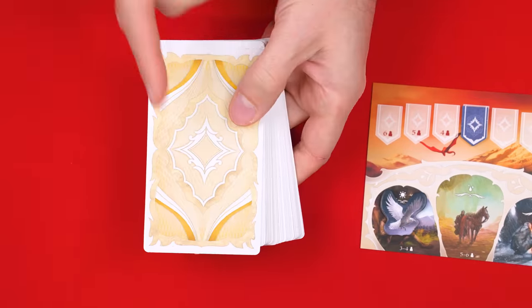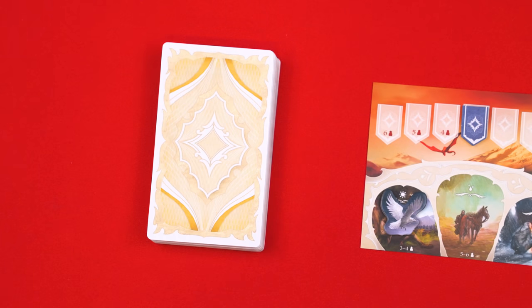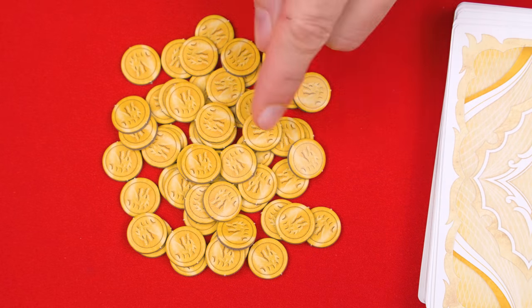The cards with this back are known as the Allies, and you'll shuffle them into a deck, which is placed face down in the middle of the play area. Nearby, you also set these power tokens, ensuring that their numbered sides are face down, and then give them a good mix.